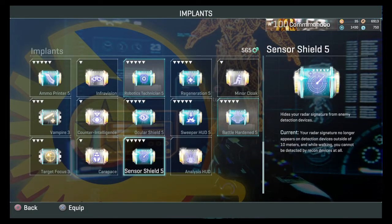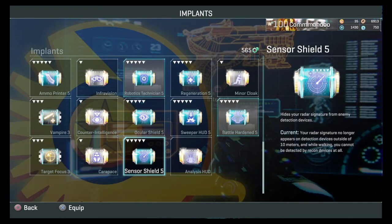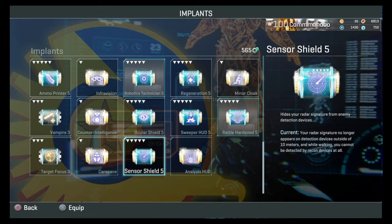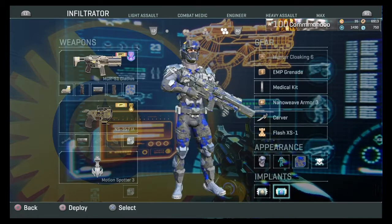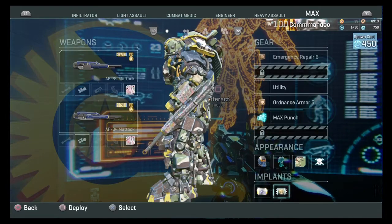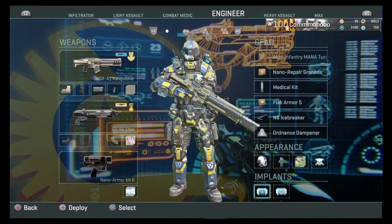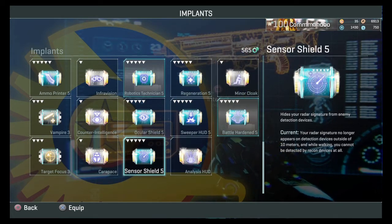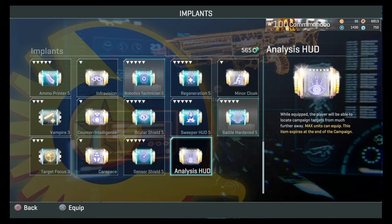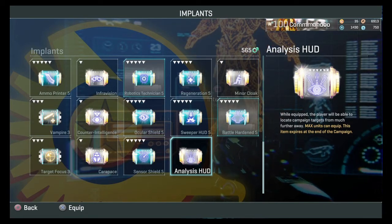Sensor shield: average. If you're walking around and don't want to be spotted by detection devices — but really no one uses detection devices that much, so it's not a priority to upgrade. Unless you're playing infiltrator and want to be sneaky, it's not something you're going to need. You might upgrade it later down the line. Analyst hood is the one you get from the campaign — it just enables you to see the tasks you need to do in the campaign. That's it.